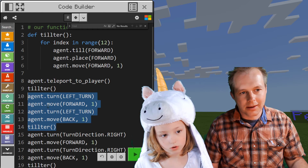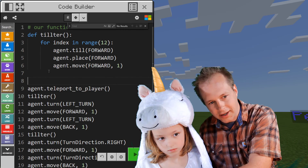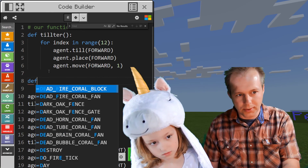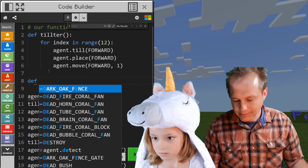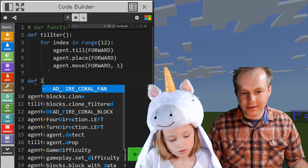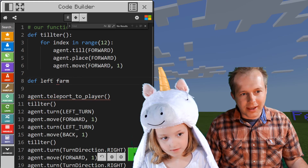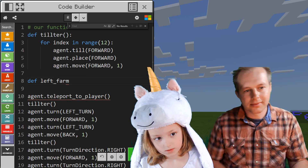You just type it here. To declare a function you say 'def', because it's a definition. And see, it's going to be this blue keyword. Then you give it a name. I'm going to say left farm. But in Python you can't have spaces, so what we do in Python is we use an underscore. Left_farm.